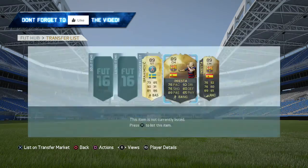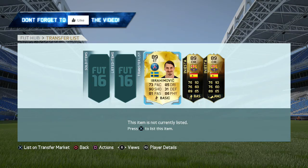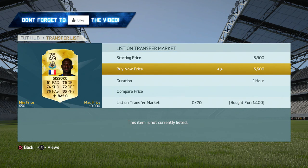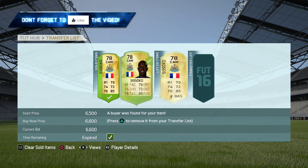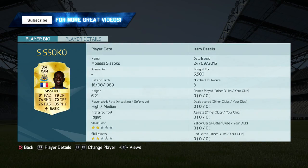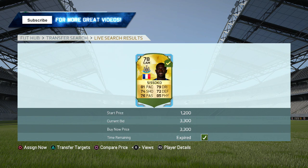This is just an outcome of yesterday's video. I just wanted to show you guys that if you invested your coins and sniped some players, you probably could have made a good 100,000 coins, as I made right here. The method you're seeing on screen — how I went from 0 to 100,000 coins — was very simple: sniping. I did this with the Iniesta and I did this with the Ibrahimović. Amazing profit from this method.